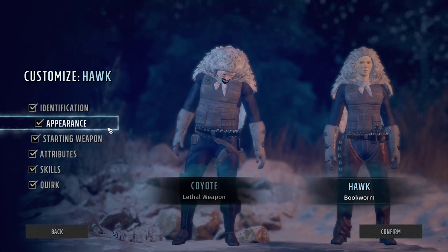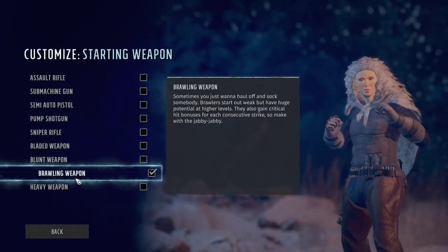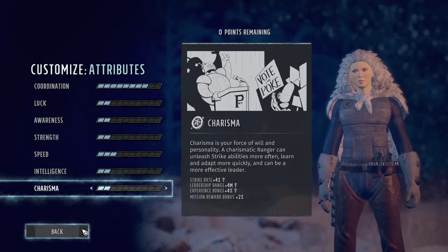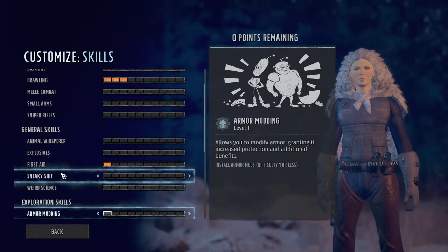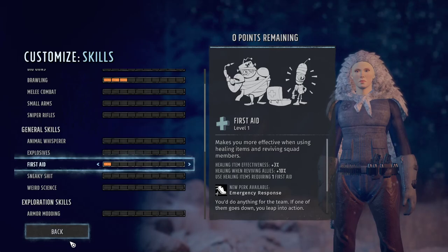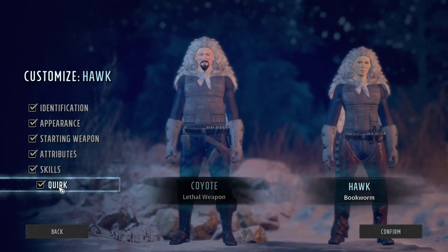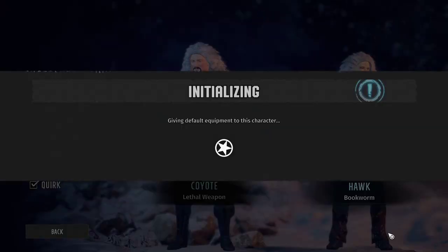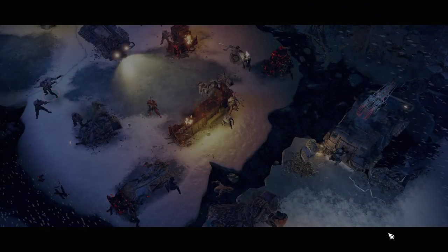Let's go. You can see she's got bookworm, starting weapon is a brawling weapon, attributes the same — you can compare. Skills: first aid one, brawling three. So these are exactly the same, and we're going to test them out in a tutorial mission right from the beginning.